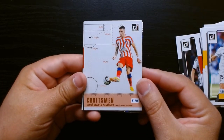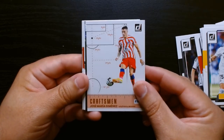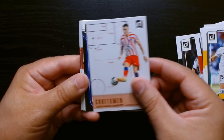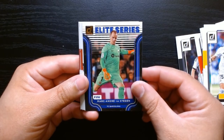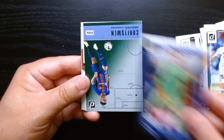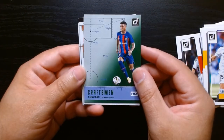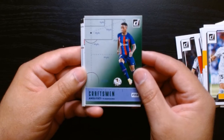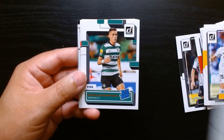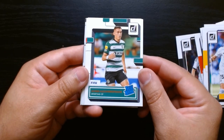Here we have Jose Maria Jimenez on the Craftsman. This is a cool one. The newer one is different. I like this design a little bit better than the newer ones. Ter Stegen — goalkeeper for Barca. We got some green. This Craftsman is green of Ansu Fati. I haven't heard anything from Ansu Fati — he's still in Barcelona.